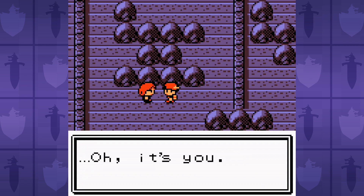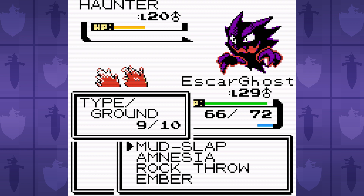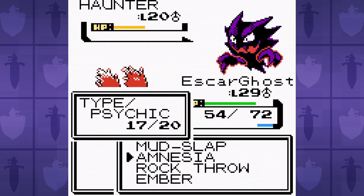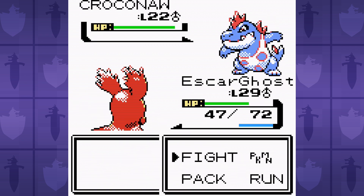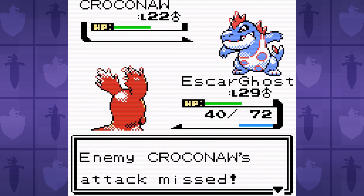Off at the Burnt Tower in Ecruteak City, I have to take on the rival Bubs once again, and once again, he's an absolute menace. I'm not able to win until I pepper in a few extra levels, and Slugma learns Amnesia. It's a move that raises our special defense by two stages, meaning we can finally stand a chance against Water Gun. I said a chance though, not a guarantee. Lots of things go wrong.